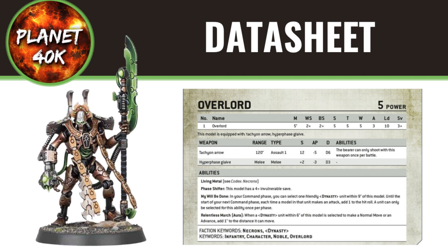The My Will Be Done rule: in your command phase, you can select one friendly dynasty unit within 9 inches of the model. Until the start of the next command phase, each time a model in the unit makes an attack, add 1 to the hit roll. A unit can only be selected for this ability once per phase.